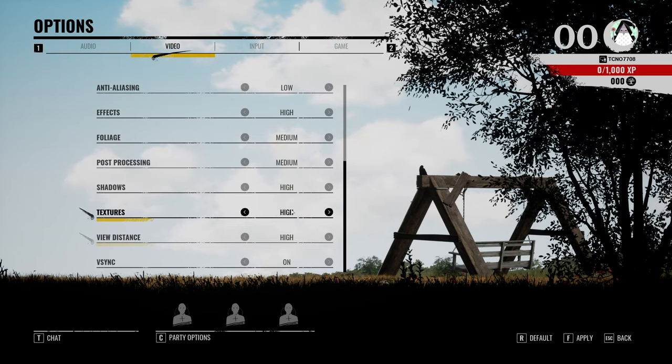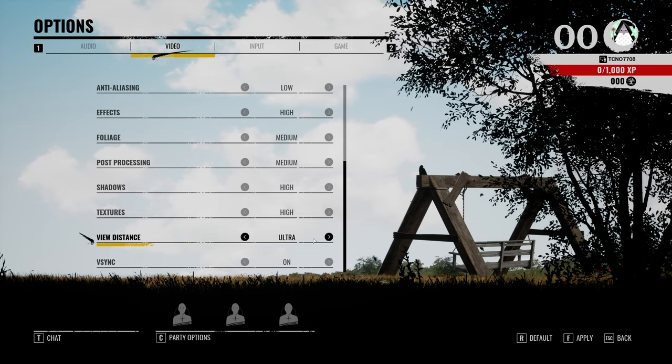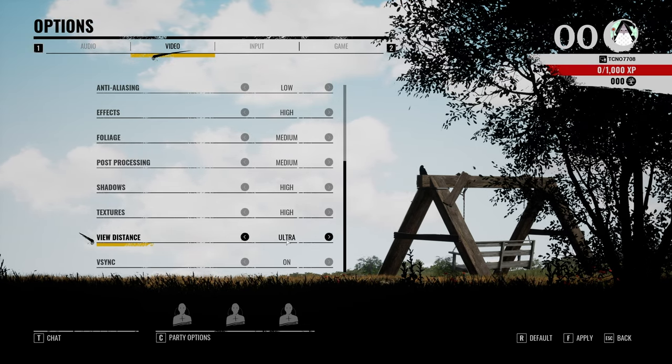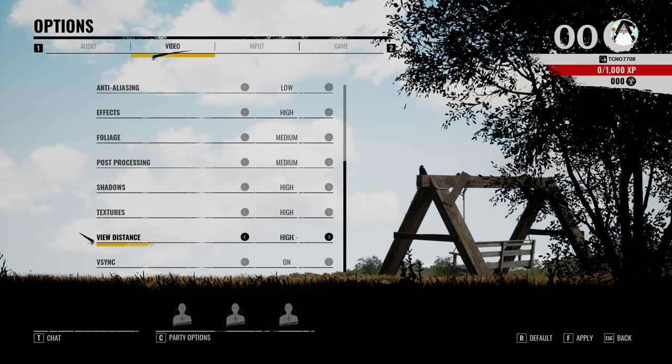For view distance, you should leave this as high. Otherwise, very high or ultra if you're on a much more high-powered system. This is more useful to have higher and it should make the game look a bit better. Leaving this on high is probably as low as I would go; otherwise it may get a bit distracting.